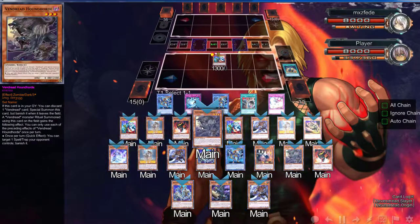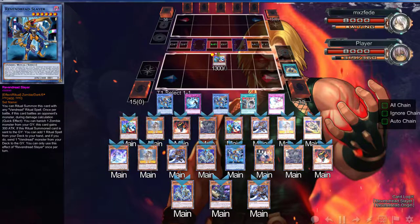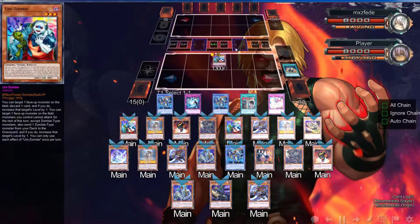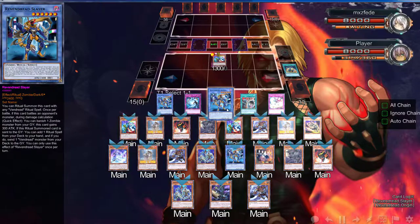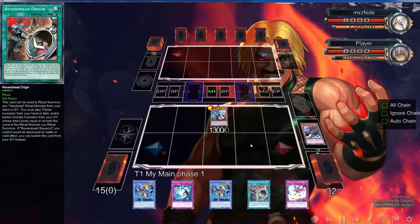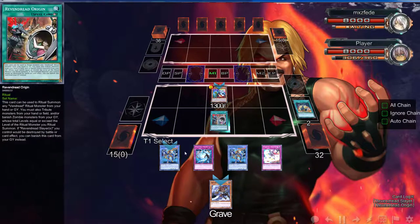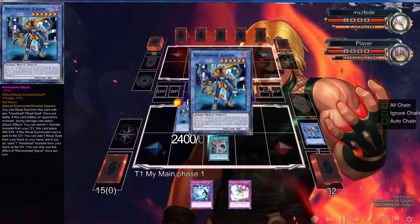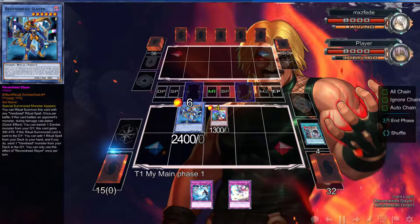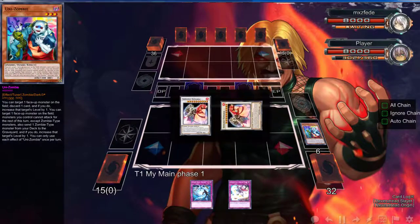We could dump the Hound Horde, or we could dump Mizuki and then ritual summon using this, then synchro to a Sun Saga, which would trigger Slayer. Yeah, let's do that — let's send Mizuki. Actually, I'm going to do a different play. Let's just use Slayer, drop that. We're going to go into a Sun Saga — start this off with Sun Saga right there.